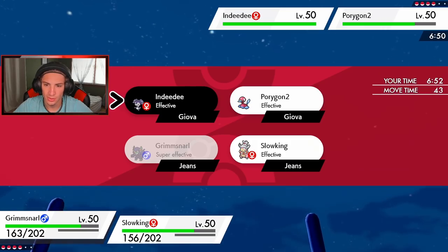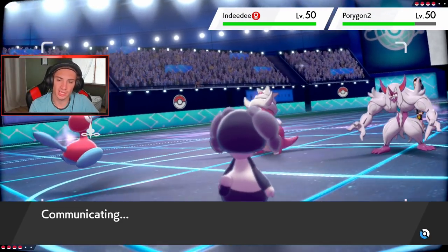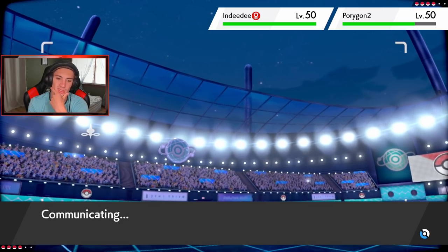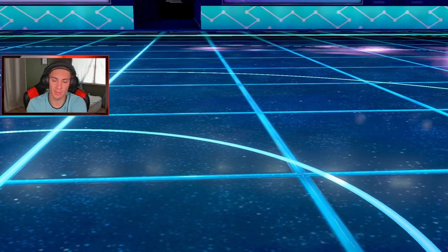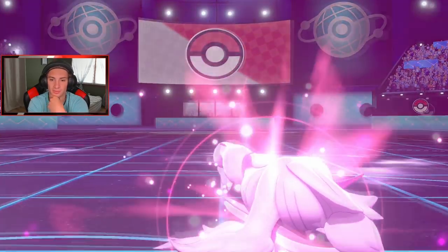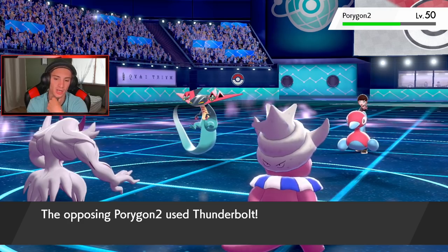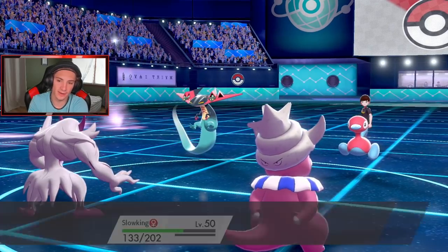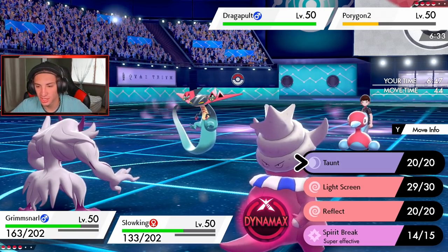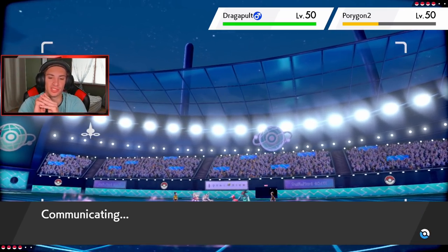I'm going to lower its Special Attack with Psychic. The scary thing is if I go Trick Room he can just counteract with his own Trick Room. He's going to switch into Dragapult instead. Rillaboom comes out, Slowking eats up. I'm going to set Trick Room right now and set up Reflect - I don't think he'll go for Trick Room now. Hopefully that Dragapult doesn't dump on my Slowking. If not, I've got Hatterene in the back - she should be fine.